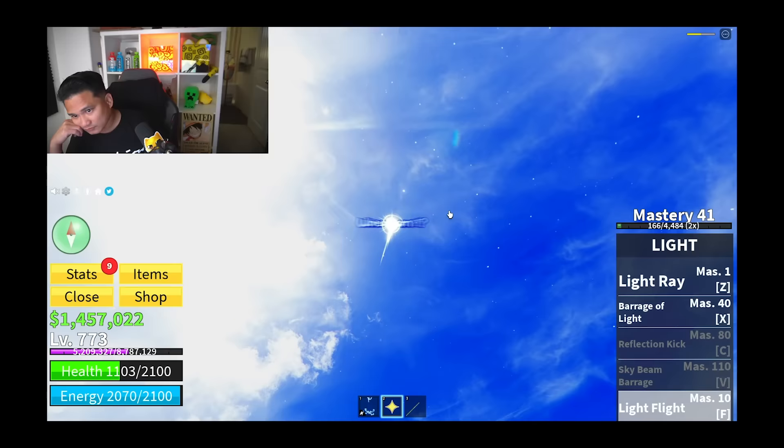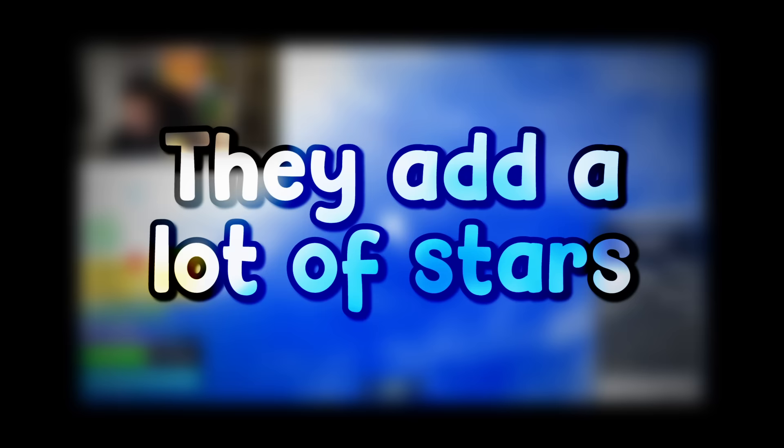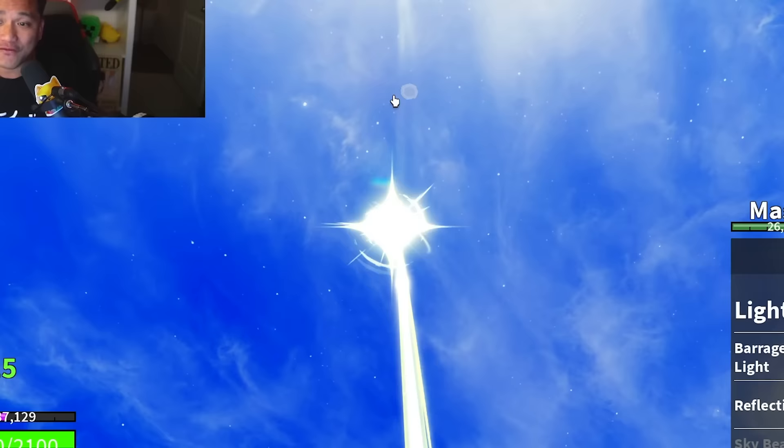Where am I? I think I am lost. It's been an hour and I'm still looking for this mini island. I think Bloxfruits changed the location, making it harder for everybody to find. They added a lot of stars which doesn't really help, so now people can just fly up there and use that place to sky camp.